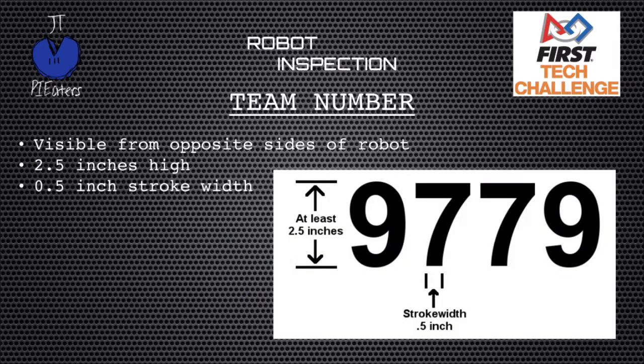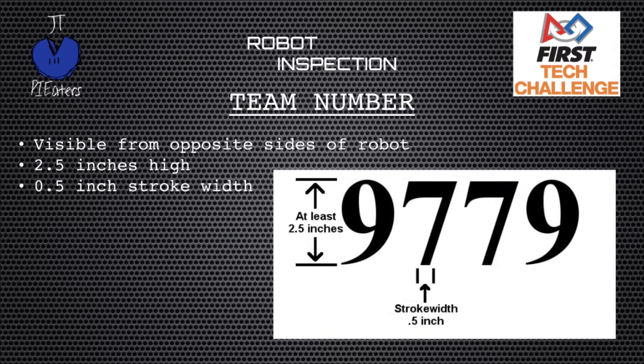Let's talk briefly about team numbers. Your team numbers should be on two opposite sides of your robot — either front and back, or left and right. They can't be at 90 degrees to each other; they have to be on opposite sides so anyone watching your robot from any point on the field can see your team number. The rules are clear that numbers need to be at least two and a half inches tall with a stroke width of 0.5 inches. The stroke width means if you wrote your number with a big marker, the line should be at least a half inch wide. Some numbers might pass most inspections, but be careful — if they taper off at the bottom, that's not a half-inch stroke width, and a picky robot inspector could ask you to go back and fix them.